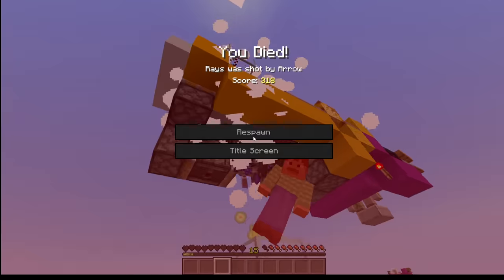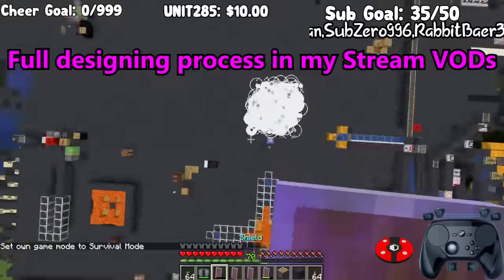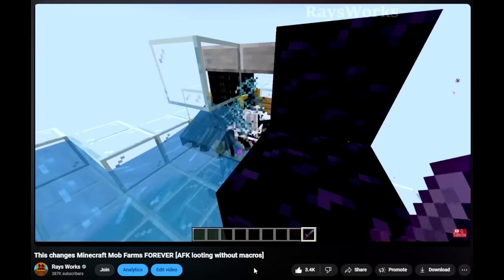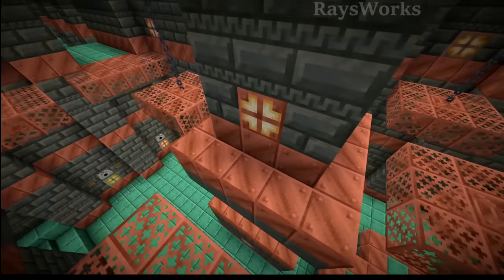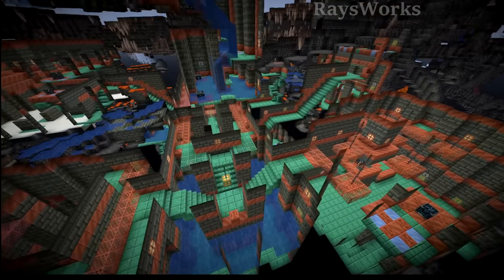I made a machine that can kill anything and anyone. Hello there, Ray here. It started out by trying to harvest the explosive power of the Breeze's wind charge, and over the last four months I've developed many tricks and machines using them. The Breeze is a new mob that spawns in the Trial Chambers, which is a new structure for 1.21 that's hidden underground.